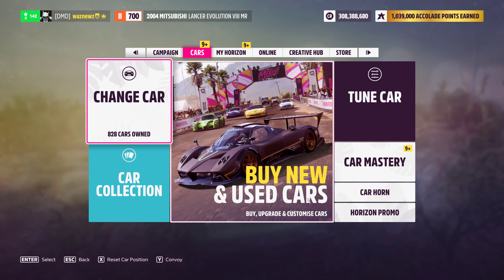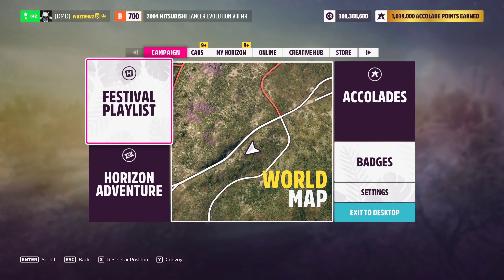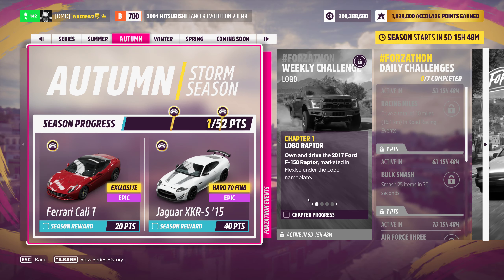You all know what car I'm going to use. A Scottish man told me to use a Mitsubishi rather than the Subaru all the time, so here it is — the 2004 Mitsubishi Lancer Evolution 8 MR. Incidentally it's also the paint competition car this week.